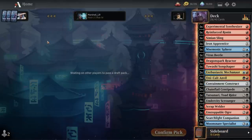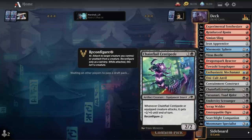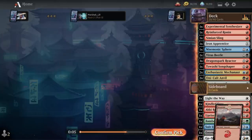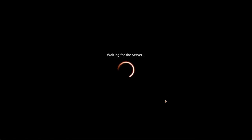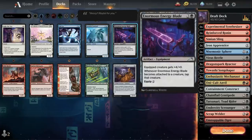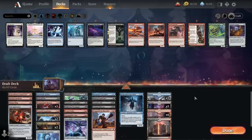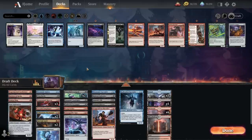I want a more defensive stance for this deck if possible, and the Centipede is ultimately a 2/2 for three that sometimes does some things, but it is an artifact creature which matters. Let's see what artifacts are in the last pack — nothing of note. Let me sort out the deck: all the artifacts are in, and I've got to cut five cards.